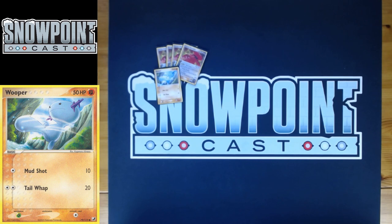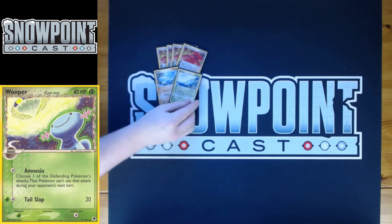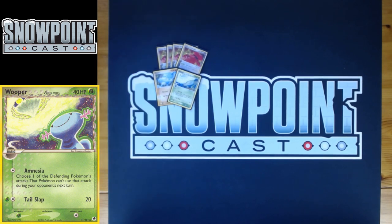Getting into the support Pokémon, you play a 2-1 Wooper line with a split on the Wooper. One of them has 50 HP with Mud Shot — for one Colorless it does 10, for two Colorless it does 20. Nice to have Colorless attacks because you do play Grass energy as well. The other Wooper is from Dragon Frontiers with 40 HP — 10 less than the other one.